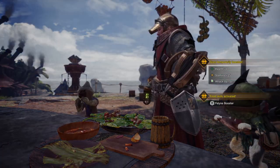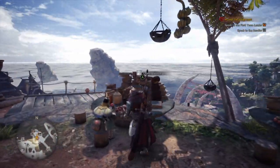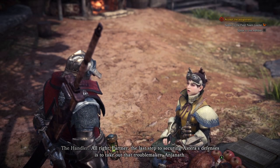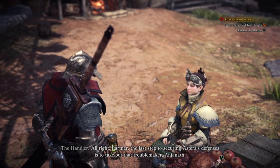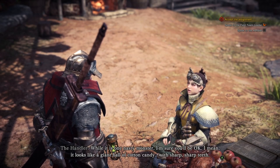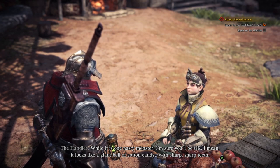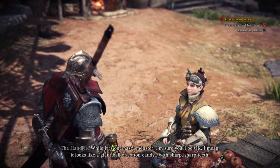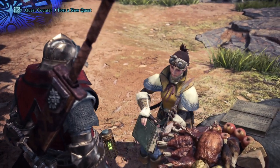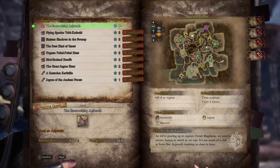Oh yeah! They're so cute! Now, on to the Anjanath quest. Alright, partner, the last step of securing Asteria's defense is to take out that troublemaker Anjanath. It's one nasty monster — I'm sure you'll be okay. I mean, it looks like a giant ball of cotton candy with sharp, sharp teeth. That didn't help. Large ball of cotton candy. She's crazy.